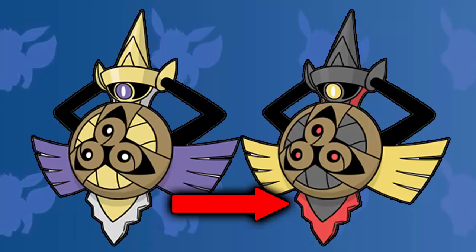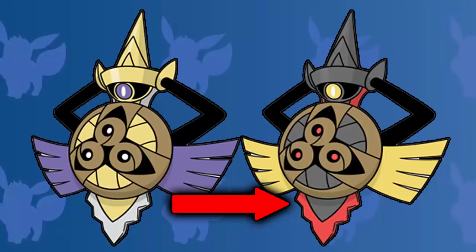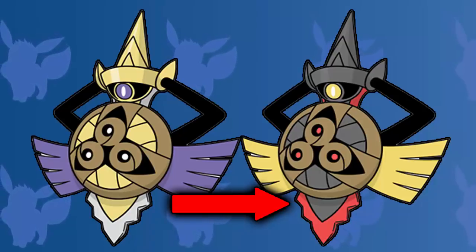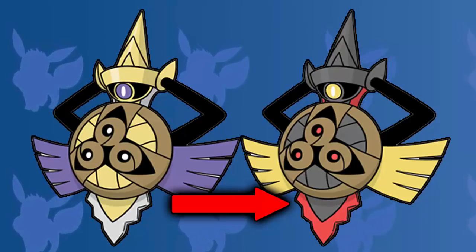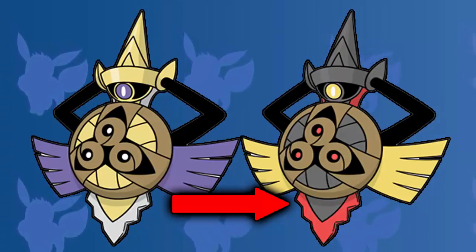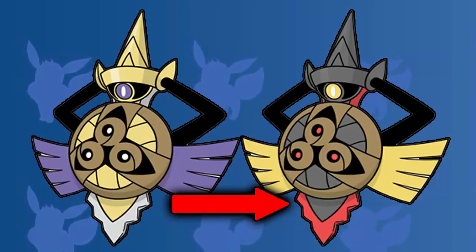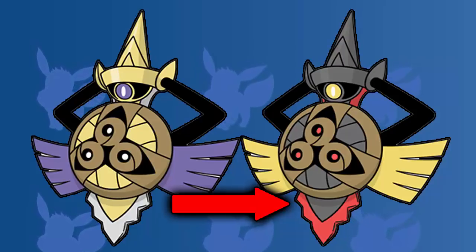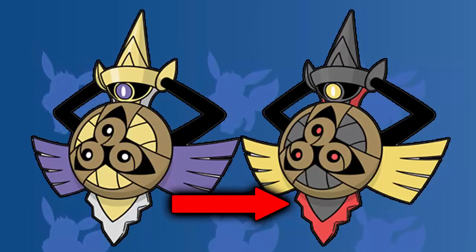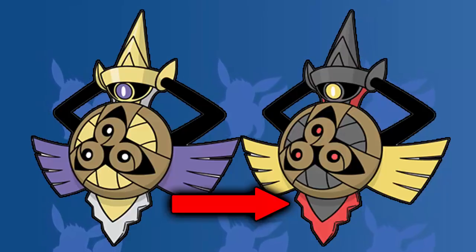That looks incredible. The eye changing from white to yellow — big fan of that. And then to top it all off, I love how the yellow turns into like a gray black. Dark shiny Pokemon for me look incredible, and so Aegislash definitely doesn't disappoint here. I really like the blade as well — the red sword for the blade of the shiny. Aegislash just looks incredible — how can you not like this shiny Pokemon? And so that is why Aegislash is the best looking shiny ghost type Pokemon.